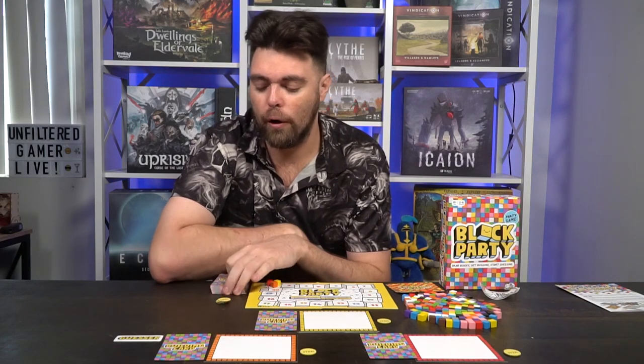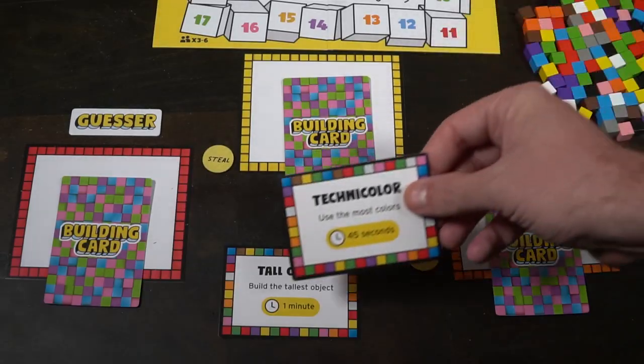Everybody's having an opportunity to guess during a round, and they're also having an opportunity to build other than just the guesser, so you're consistently playing throughout the game. There's no player elimination, no aggressiveness — it's very light and straightforward, all based on how you want to manipulate these little cute blocks. With a larger player count, colors are going to be restricted, but you're only building smaller things anyway. You're never going to run out of cards — there's a boatload of words on here, and the only rule is you can't use the same word twice in the same game. There are hundreds of words, so it's not an issue.